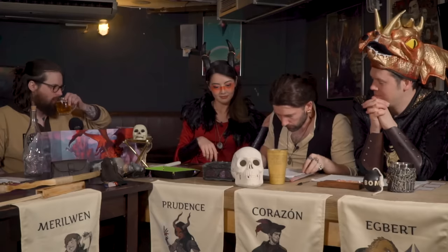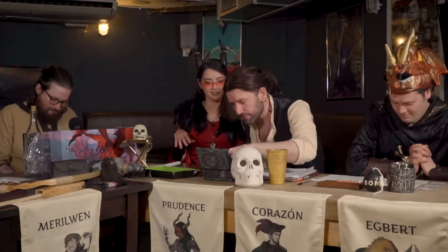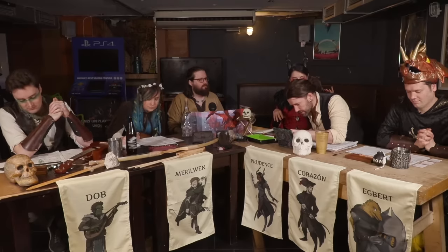You hoisted yourself over that ledge. You have advantage on your first attack because of your lovely crit. Oh, I got advantage. What are you gonna do? Someone's getting sneak attacked. Don't, because I need to have advantage to use it. So, in your face, stupid ice pterodactyl. I'm gonna attack it with my rapier, which is a 1d8. Let me just pull out a d8. You need to roll for the attack first. You're looking to beat an armour class of 11. That's 13. Great, you have done it.